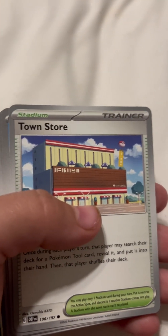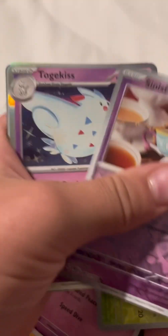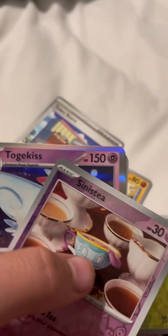Next we got the Charizard pack, let's open it. We got it open - Town Store, Cryogonal, I don't know what that one was, Togepi, Bonsly, Pupitar, Togetic, Volcarona, Scyther, Sinistea, and Togekiss. Okay, next pack!